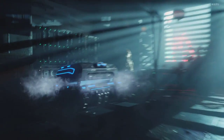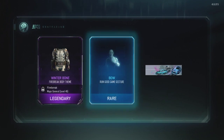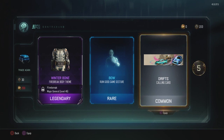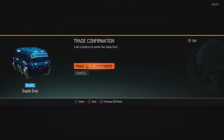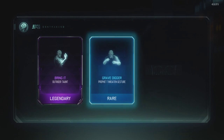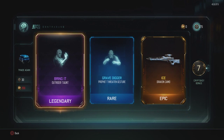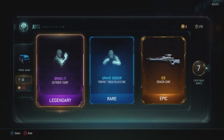Let's open our first supply drop and see what we're gonna get. Oh, winter firebreak body theme — that's pretty cool. And we get five crypto keys back, that's cool.